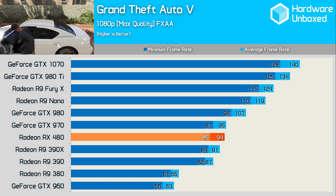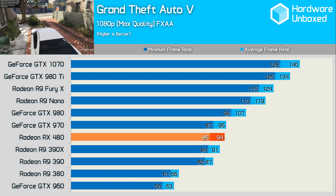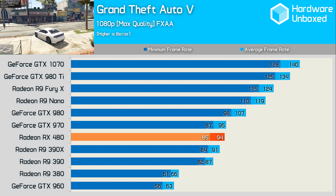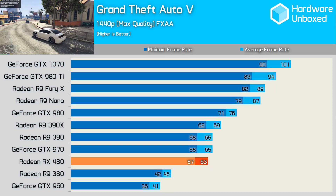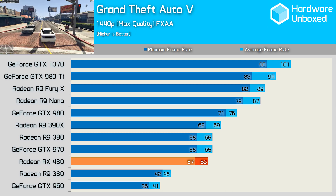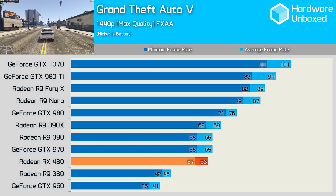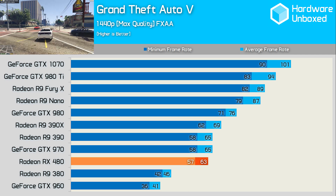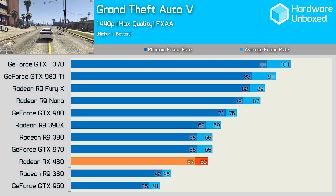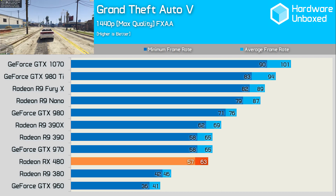Car thieves are going to love the value the RX 480 delivers. We see a very punchy 94fps at 1080p, making the RX 480 slightly faster than the R9 390X. Once again, we find the RX 480 to be a little less impressive at 1440p — here it fell well behind not just the 390X, but also the 390, as well as the GTX 970. Still, it was 54% faster than the GTX 960 and 37% faster than the R9 380.